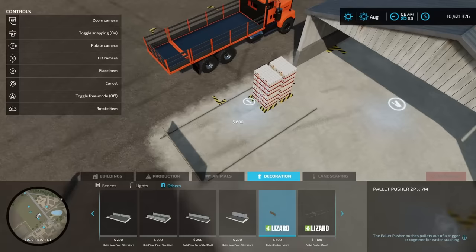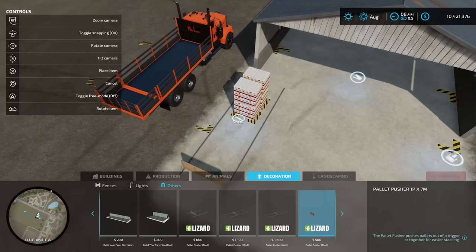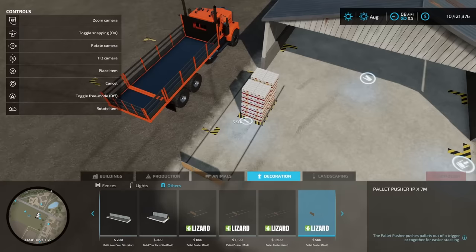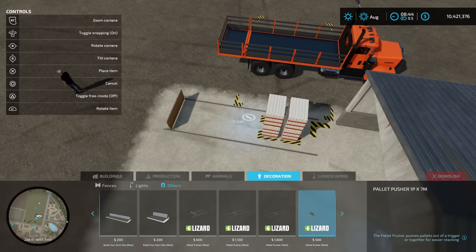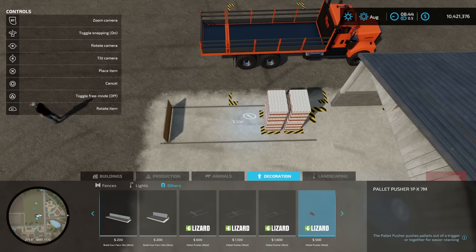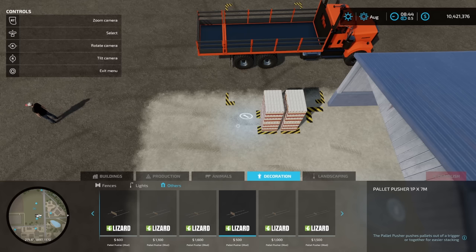If I select the first one, it's a 2P X7M — really wide, not very long. Going to a 1P is probably a lot more realistic for what you're going to want. I want to line this up nice and centered and have it push past where my collection point is. I'll put it right here — it's $500, that's it. Now in the top left corner it says move pusher, and I hit circle — watch what's going to happen: it's going to take my product and push it in to that point right there.